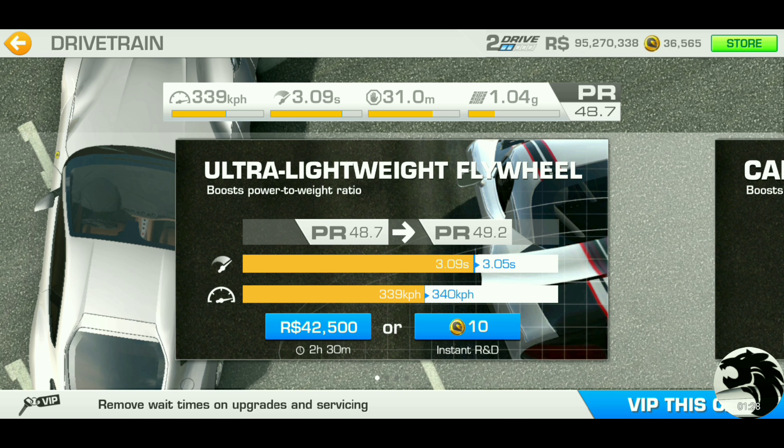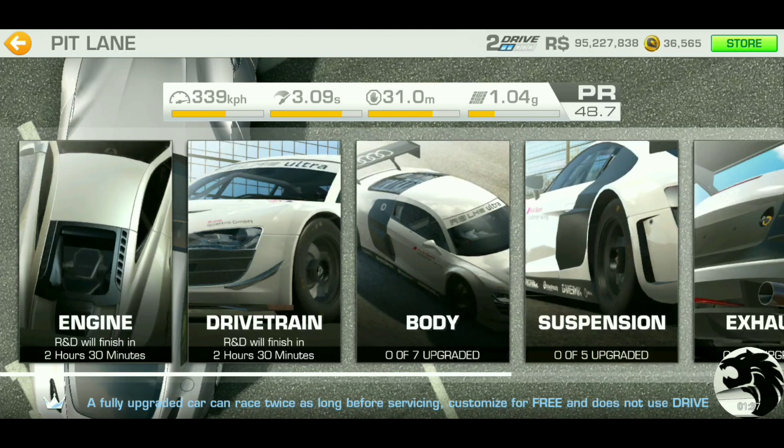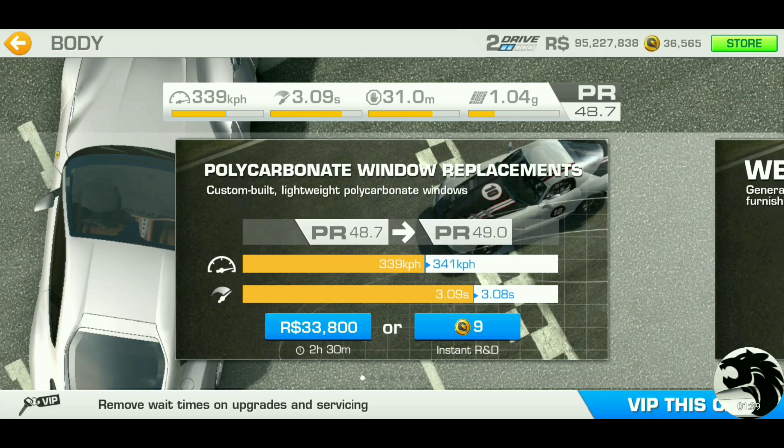They all have two hours and 30 minutes wait time for R&D. They're all gonna be around 50,000 — somewhere between 40 and 50,000 racing dollar upgrades. Let's check out the body — that's a little bit lower, a little bit cheaper.